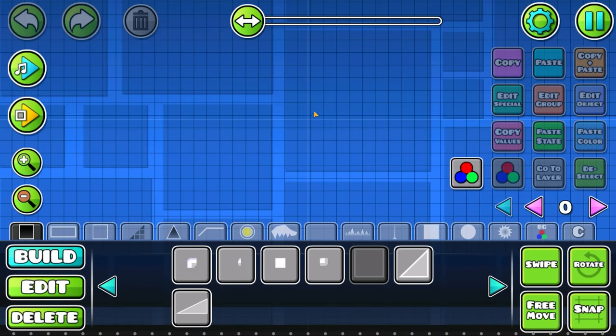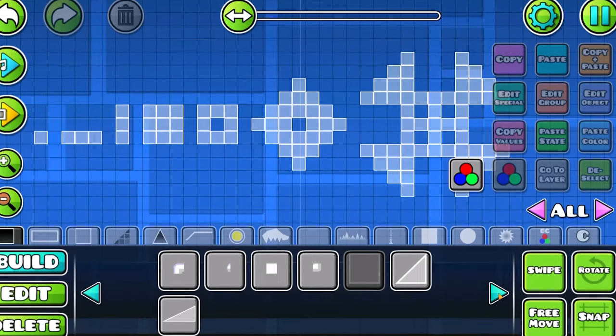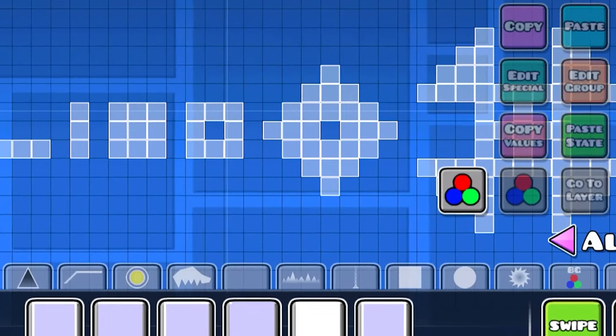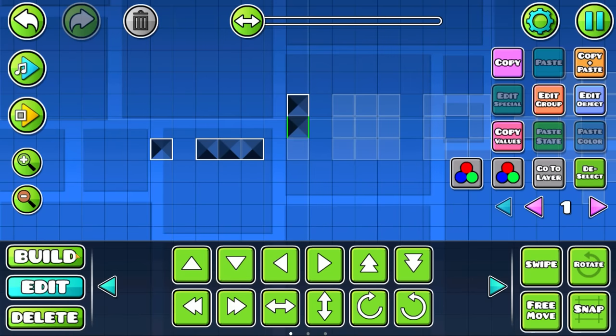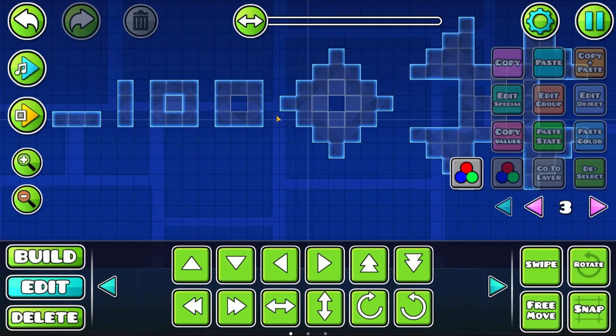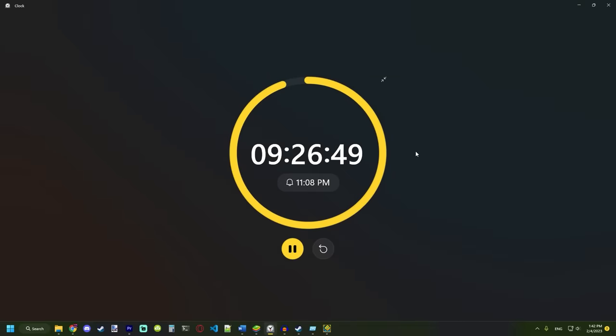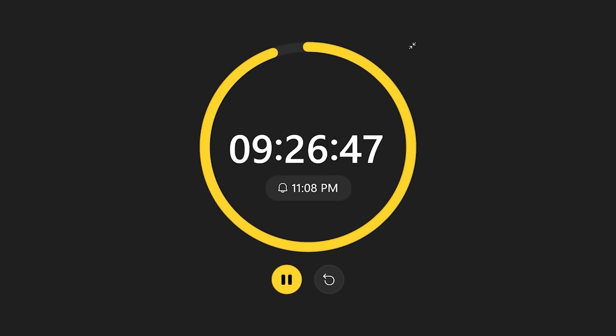First thing, like I said, we're gonna make this block design. You create your template and then all you gotta do is just fill in the block design. I gotta work really quickly because I don't have a lot of time. Look how beautiful this already looks. I finally finished — this took me about 25-30 minutes. That's fine.